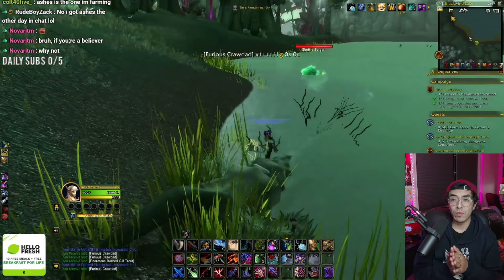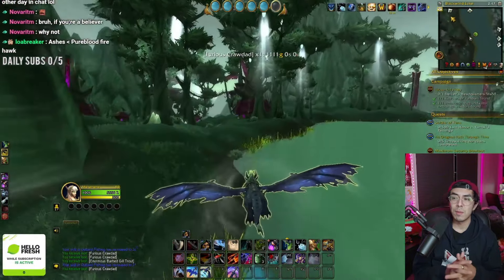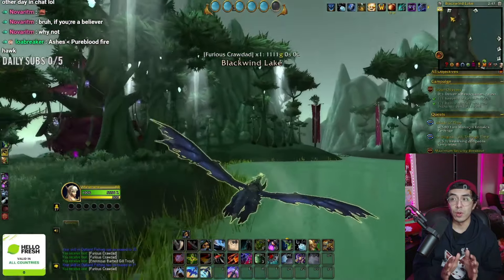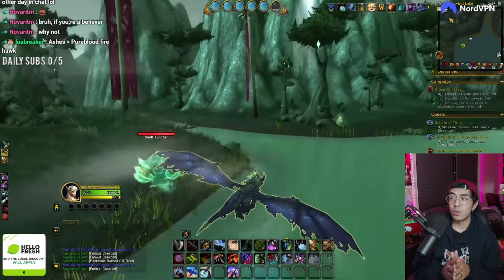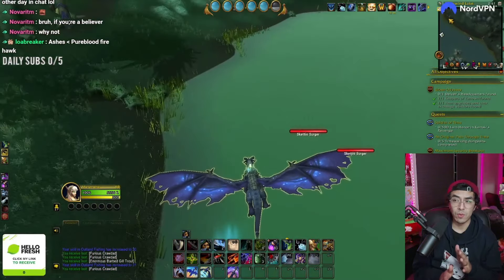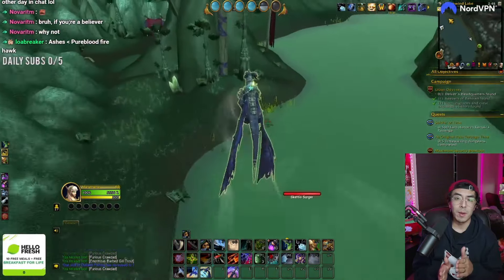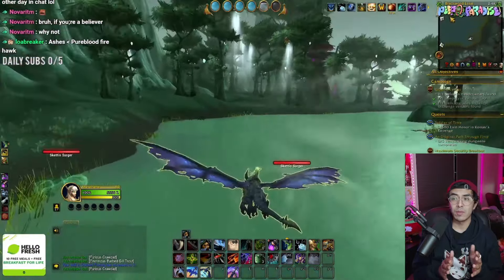As far as how many you can get per hour - if you were farming for an hour and there wasn't much competition - I'm going to assume you should be able to get about 30 crawdads if not more. So 30 times 500 gold, I'm going to say that's the base price range for NA - it's probably going to be about 15,000 gold. It's not like a crazy crazy amount of gold.